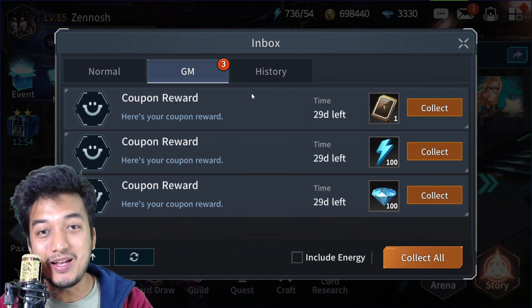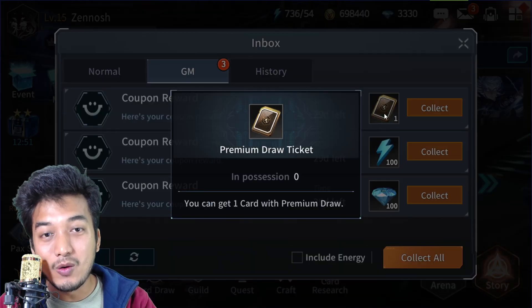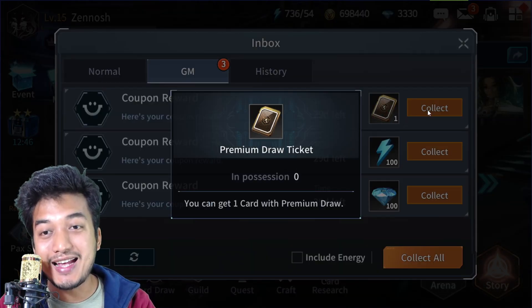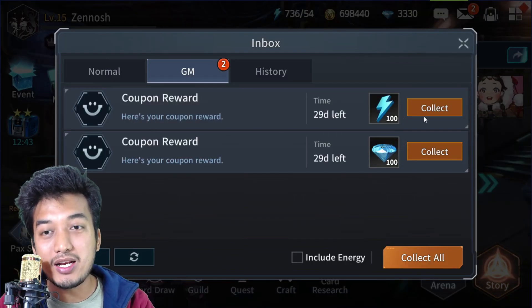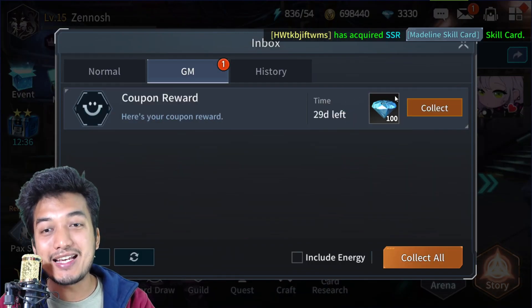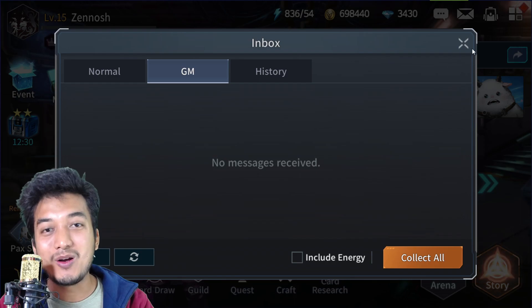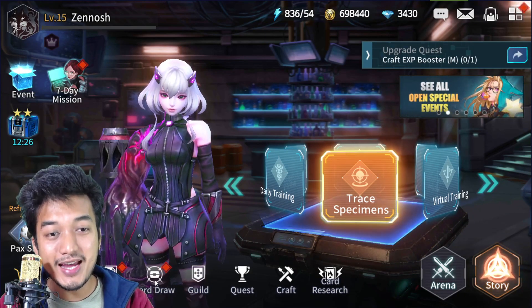The coupon rewards are: one premium draw ticket — not just a normal summon ticket, a premium draw ticket, which is great — plus 100 energy, which is awesome, especially for beginners. And also 100 diamonds as well. That's a lot of stuff and pretty amazing.